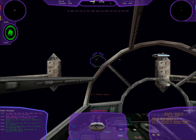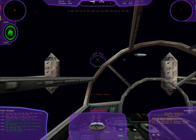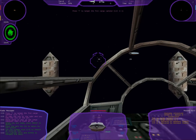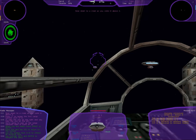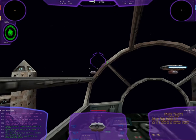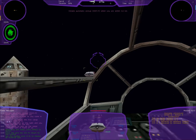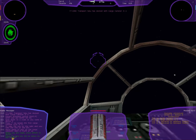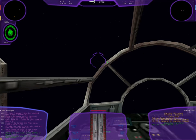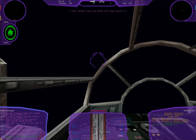I'll take the one on the right, you take the one on the left. Press T to target the first cargo canister — got it. Slow down to a crawl as you come in above it. Docking, docking... boom, got it! Yes, I've got it, let's go!